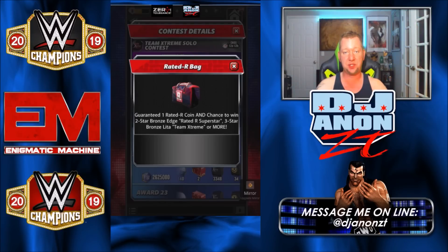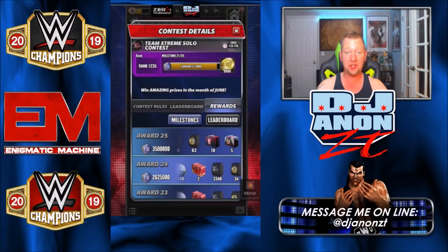If you save up these bags, you can guarantee the superstar now. That's fantastic — that's a step in the right direction. I've spent no money this month long, and I'm sitting just outside the top 1,000. I've cleared 21 milestones and I haven't even got all of my playable tours done yet. I can guarantee I'm going to have enough Rated R coins to at least pick up the three-star silver Edge. Big kudos. I spent no money. I've been saving since maybe mid-March — about a week and a half left in the NWO meets WrestleMania contest when I stopped spending and started saving.